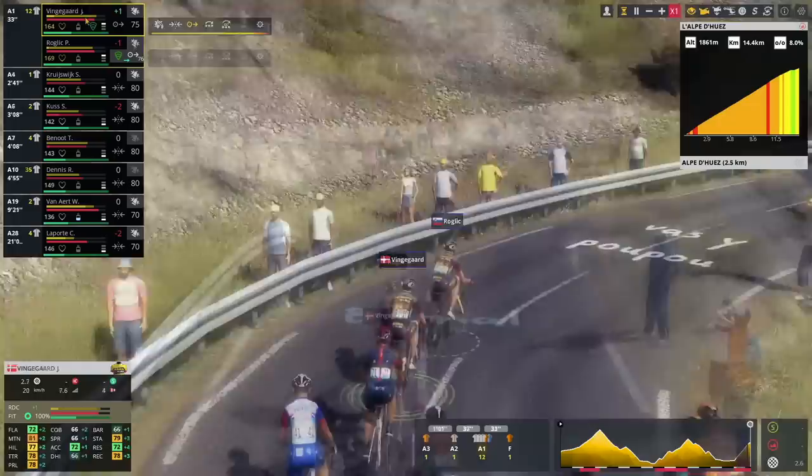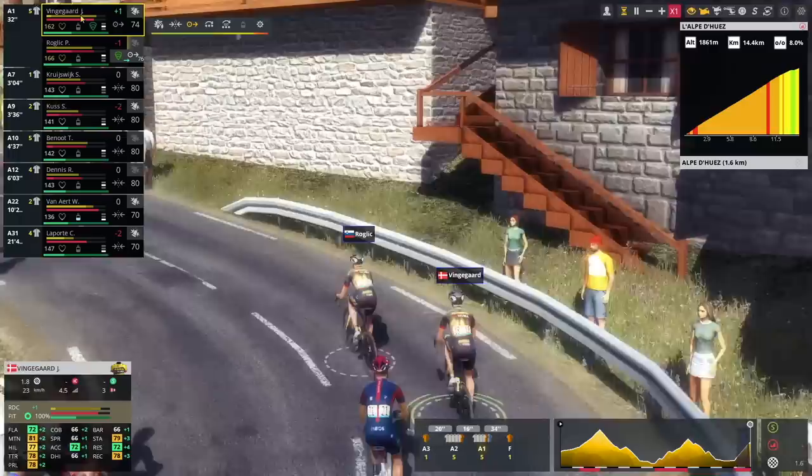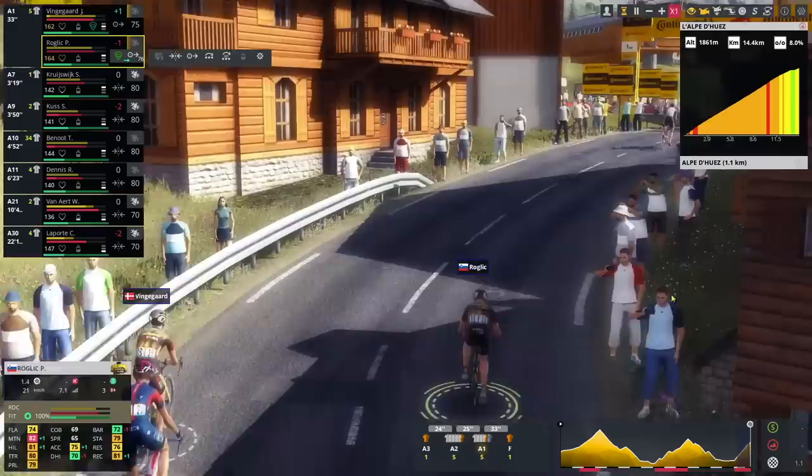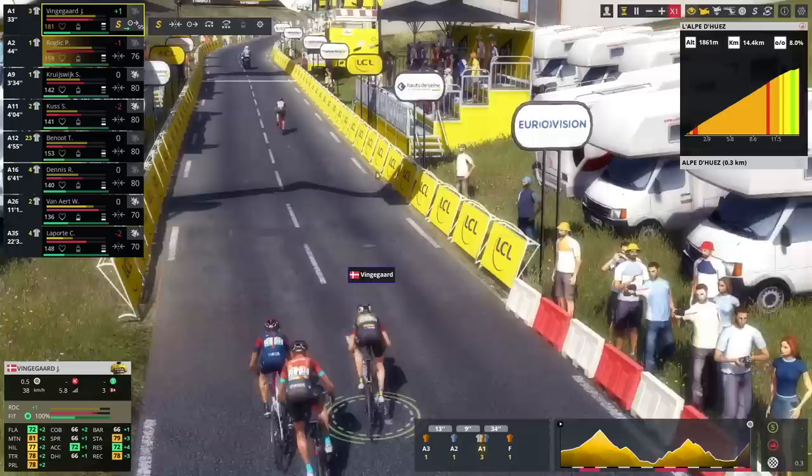Let's do an energy gel on Roglic. I'm spending too much energy — I think Pogacar has this. I think Pogacar will take today's race. 1.7k to go, let's do 75 again. And a gel on Jonas as well. Let's make sure Roglic does not block Jonas here — get out of the way. Jonas can try and hammer it in the final kilometer. Oh, it's a relatively flat kilometer — I should have seen that coming. I can sprint right now, let's try and get close to Pogacar.